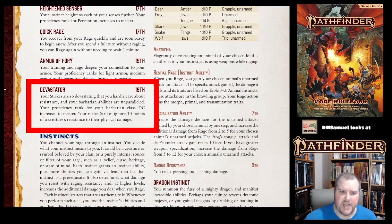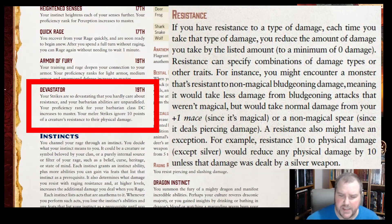Your strikes are so devastating that you hardly care about resistance. Your Barbarian class DC proficiency goes up to master, and your melee strikes ignore 10 points of a creature's resistance to physical damage. So if they have resistance 15, you ignore 10 of that — they effectively only have resistance 5 against you. Resistance means damage up to that amount is ignored, so a 19th-level Barbarian is doing a tremendous amount of damage.